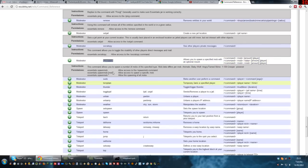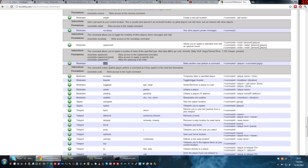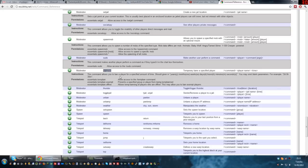Spawn mob — slash spawnom space mob name lets you spawn mobs up to the default specified in the config, which is 10 by default. Pseudo — if you do slash pseudo space username space command, it looks like that user did the command. I don't know why you'd want to use that unless you're trying to troll somebody. Temp ban — slash tempban username and then the time, i.e. 1d, 7d, or 365d, depending on how long you want to ban them for.